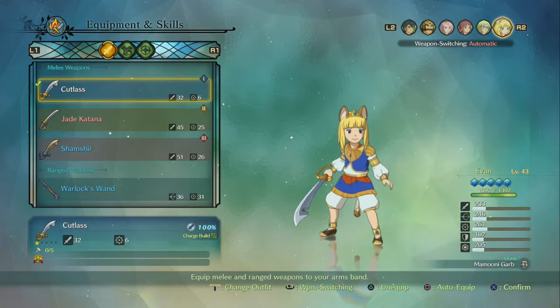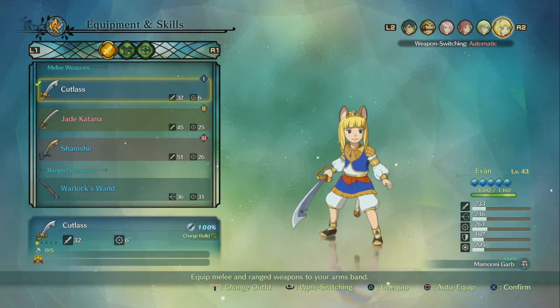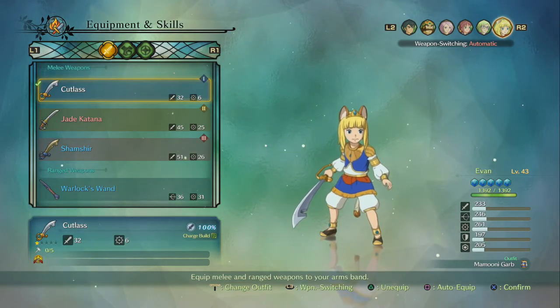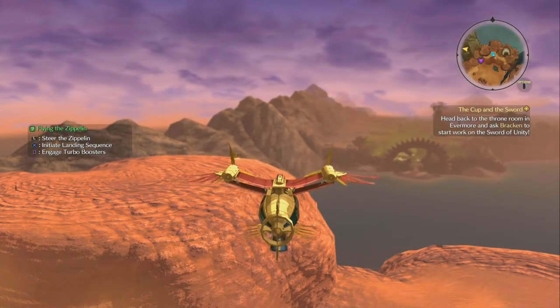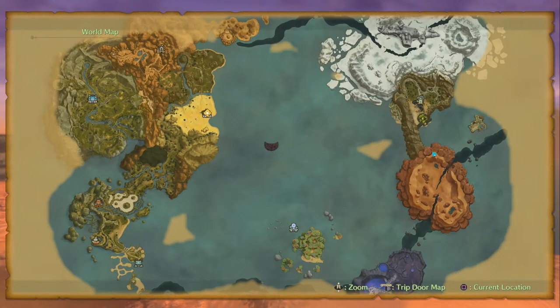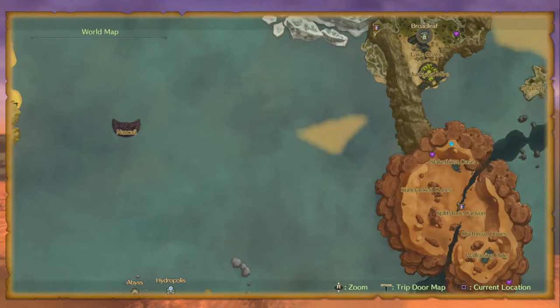To get this, we will need the Sibling — you get this fairly advanced in the story, so you obviously can't miss it. Once you've got the Sibling, you want to come over to the Dusty area just south of Broadleaf, and it will be on top of this hill.